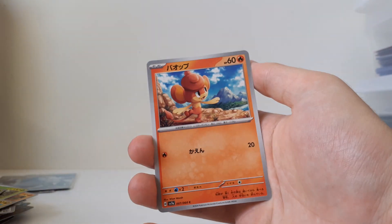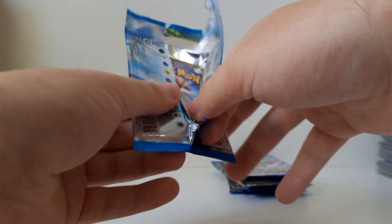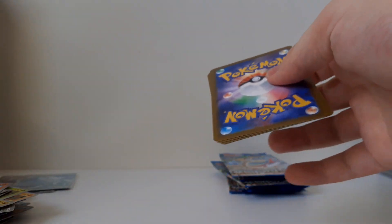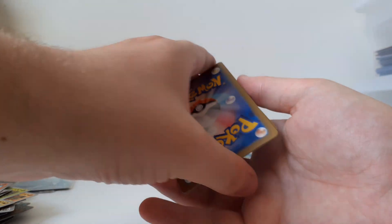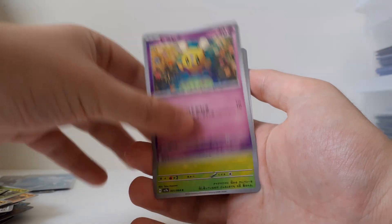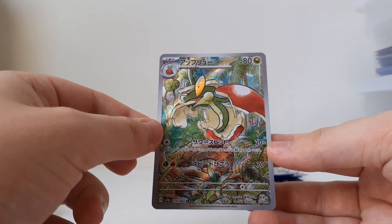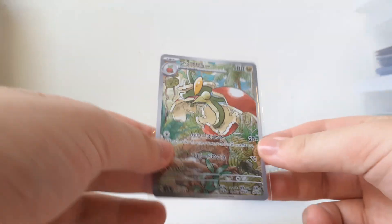Aspeavra. Gimmighoul. Bonsly. Zeraora. Landorus. We just pulled all the holos — that's kind of weird, but they all just came like that. Quaquaval. Rufflet. Flittle. Exeggutor. Illustration Art of Flapple — haven't seen this one pulled by others either. But that means we only have one chance left to pull the Castform or a Latios — that's also a really cool one.